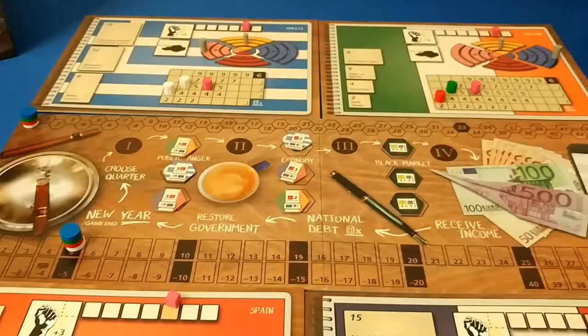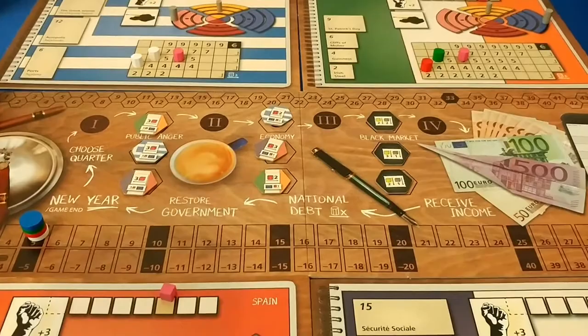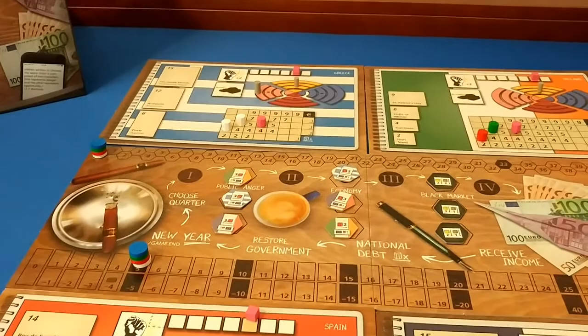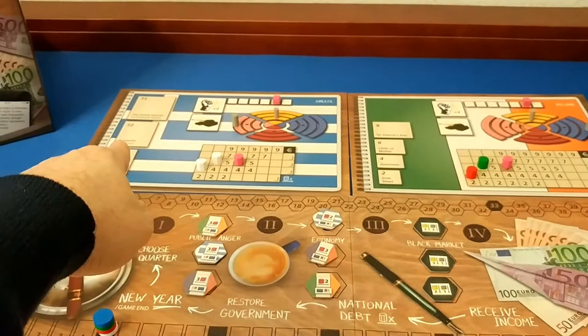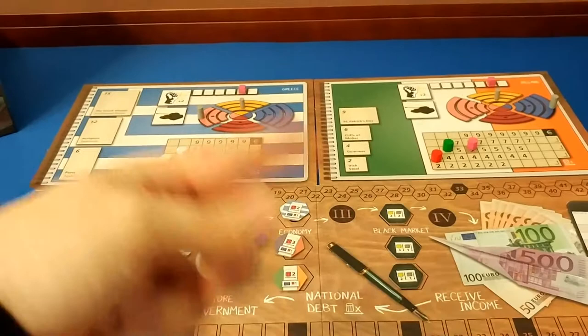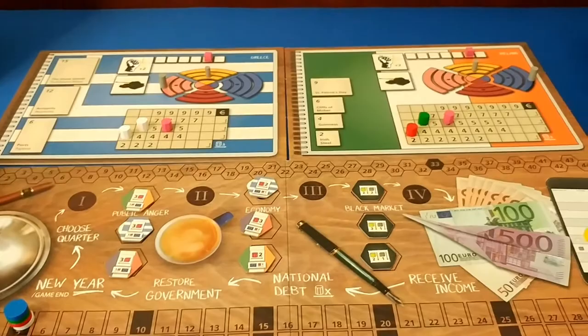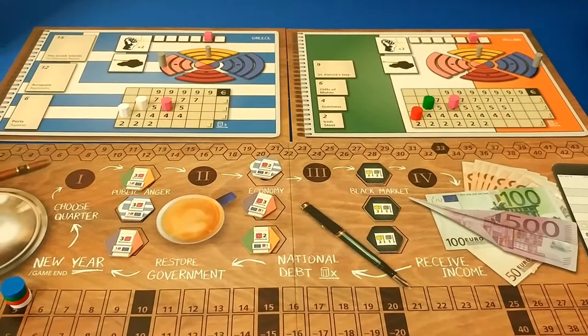For the last phase of setup, you auction off the cheapest property available in each country, bidding with gold. Each player starts with four gold. The first property up is in the upper left corner and you circle around the board. If there's a tie in bidding, whoever has their marker furthest to the right wins. So for example, the first property — worth six points — goes up for auction.